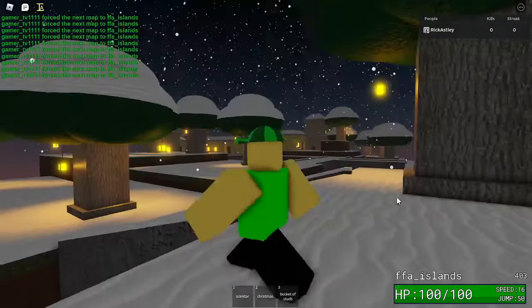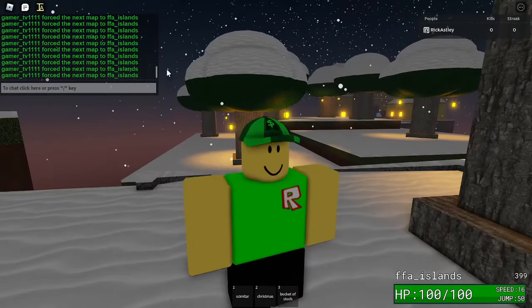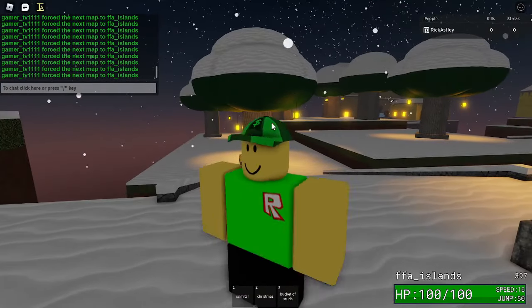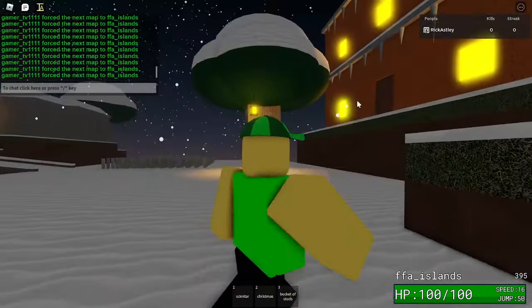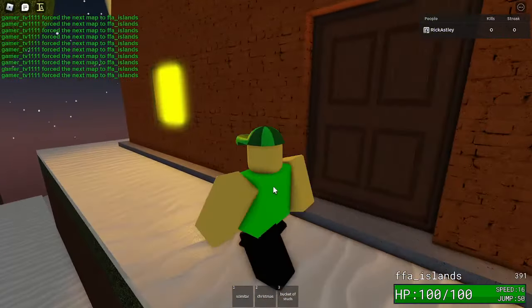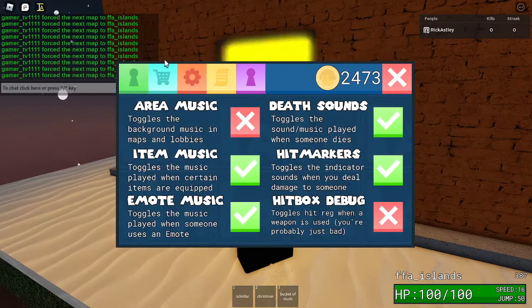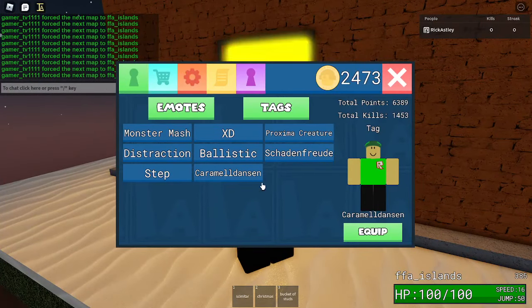What you're going to do is do this in a private server. You're going to try to force this map many times. And then, once you see this rainbow window on one of these buildings on the map, you have to click it. And then, once you get your email, you have Caramel Dancing.